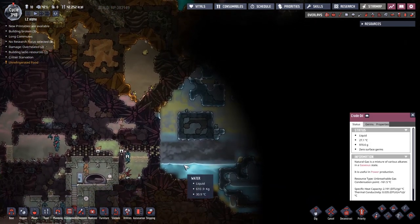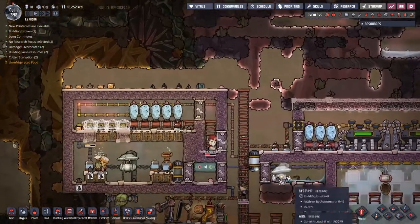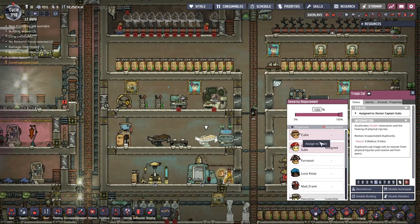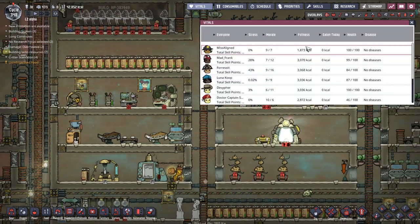We've got some crude oil in there. I wonder if we can freeze crude oil — I've never tried it yet, but it would be nice to see. People are messing themselves over here — Dr. Captain Subs — look at them all. What is going on here? Let's have a look at the vitals.